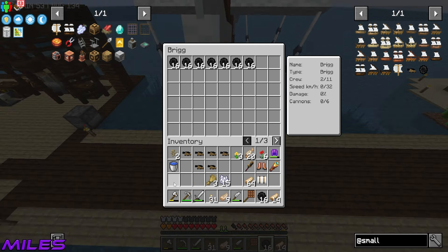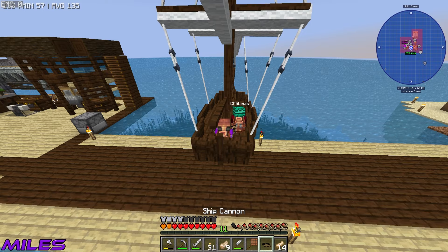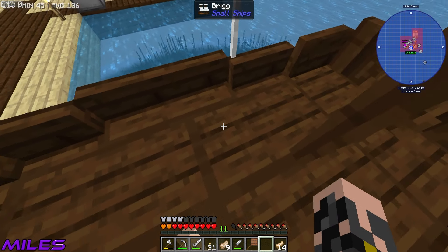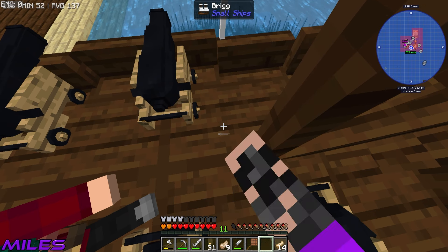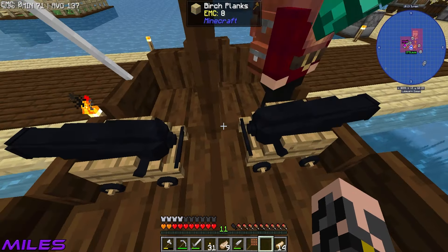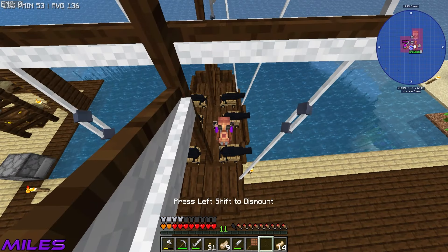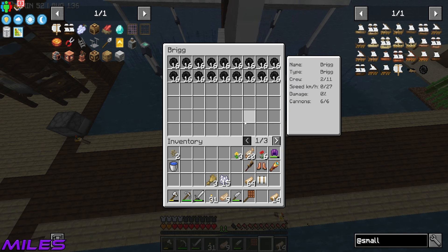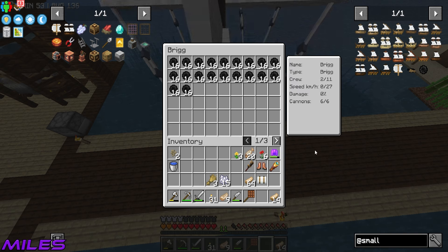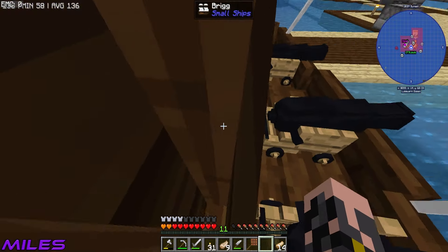We board the ship and press E — we've got cannonballs and a full crew: six out of six cannons loaded. I made 192 cannonballs across eight stacks. If anyone comes near us at night, they're getting wrecked. Miles is the captain — it's self-sailing. We lower the sails with R and head out.